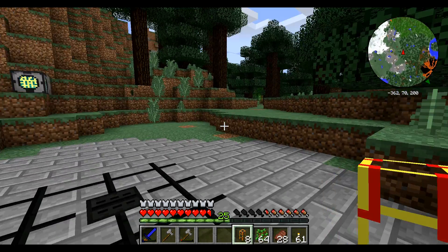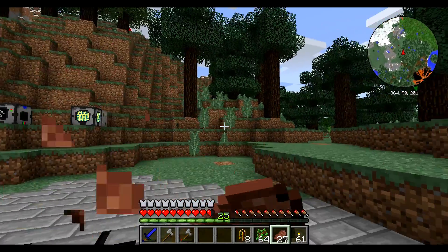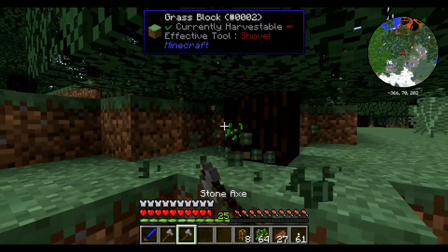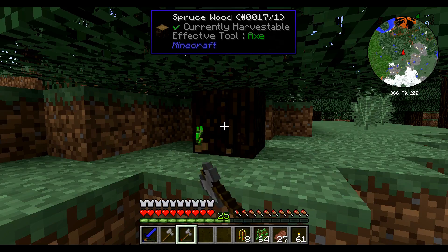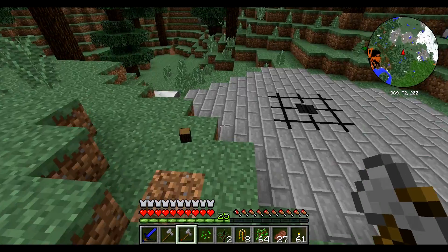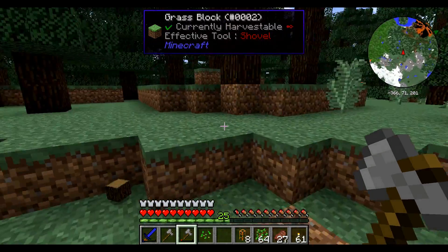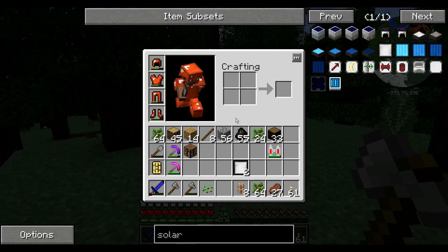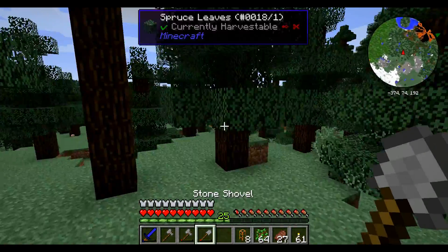The farm wants 566% hydration because it doesn't rain ever in this biome, and we don't have fertilizer. That means we need to go collect sand to make fertilizer. We also need to go make another wooden extraction tube pipe.